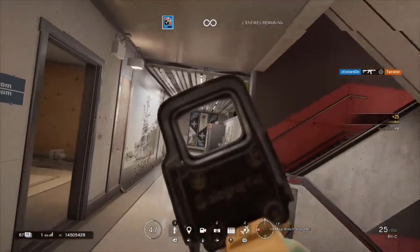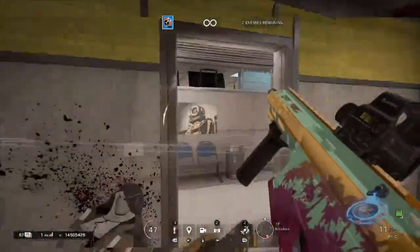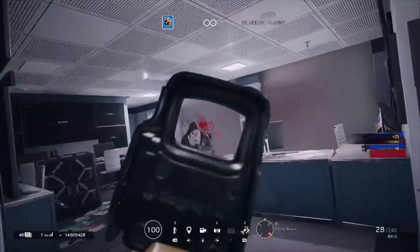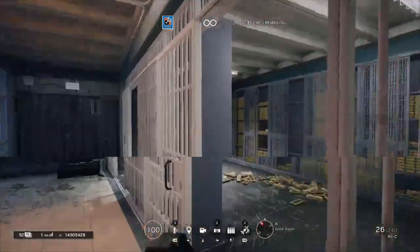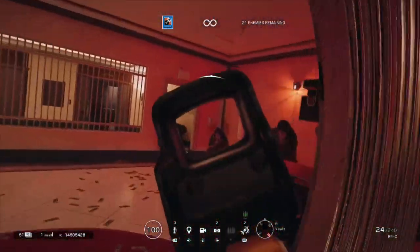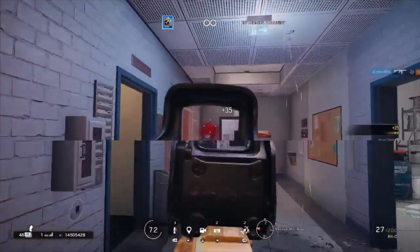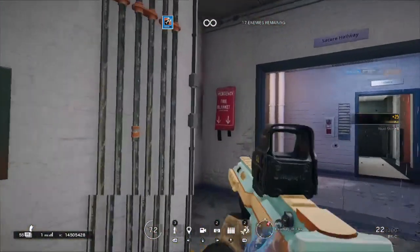Once you get through the entry push, basically just do what you want — Ash is a rush operator. Rushes are different for everyone: some people drone their rushes, some people just go. My recommendation is to lightly drone — use a drone to check positions before you push so you don't get flanked. Beyond that, Ash is really about playing your own game. People play her completely differently, but I hope the tips I've given help you out in the long run.